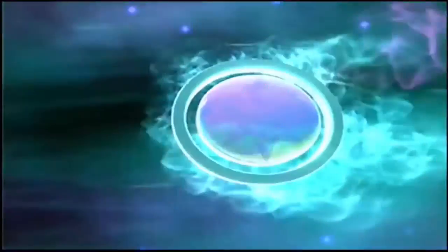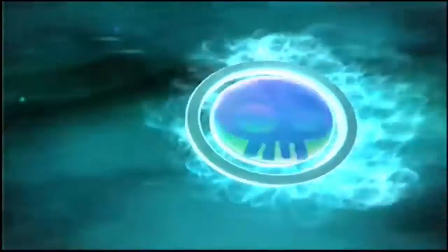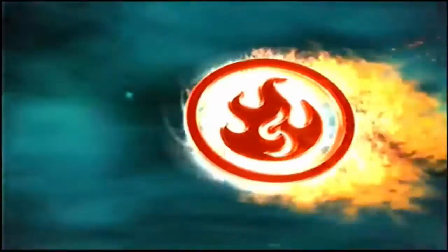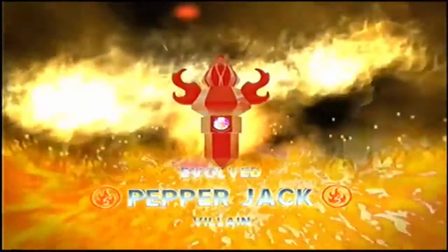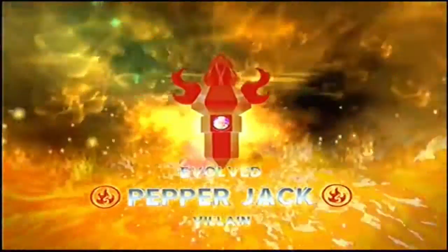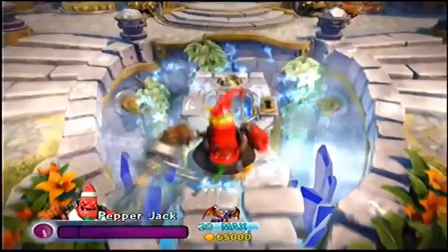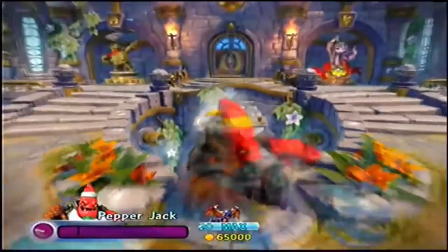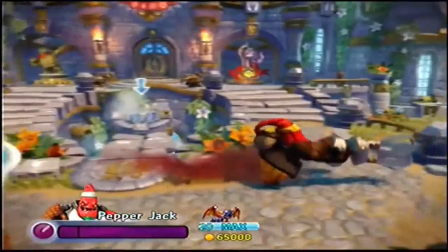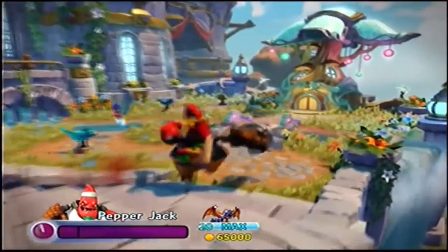I chose Chef Pepper Jack for my 5th most favorite trappable villain in Skylanders Trap Team because Chef Pepper Jack was extremely creative. I love this guy so much because when you used him he was very powerful. He was a Doom Raider, and you could throw the little Pepper Bombs and they have a range of attacks in multiple directions, so you could be bombing everywhere in an instant.